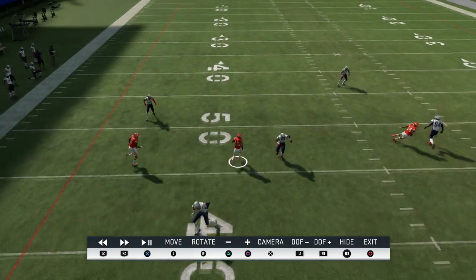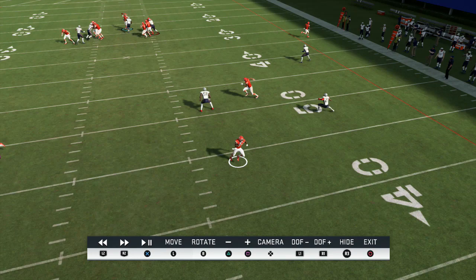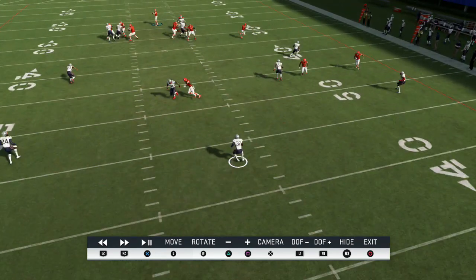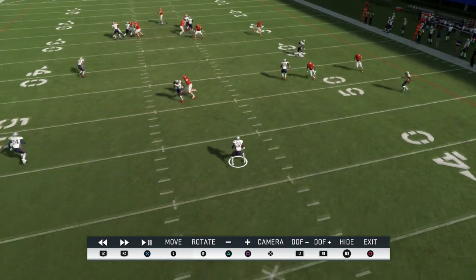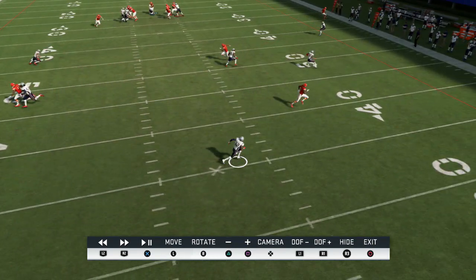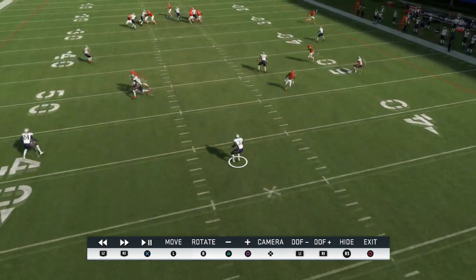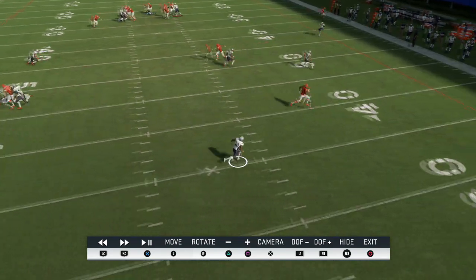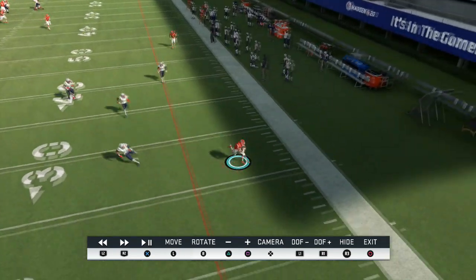In Madden we know the safety just goes into la-la land until the ball is thrown. In real life he would try to top that drive on the post route, and then on the double move he's going to be cooked because he's playing inside leverage. For a guy like Tyreek Hill, that's going to be a tough job for any safety in the world — and then boom, over the top of him he goes.